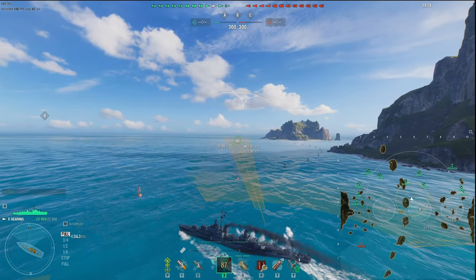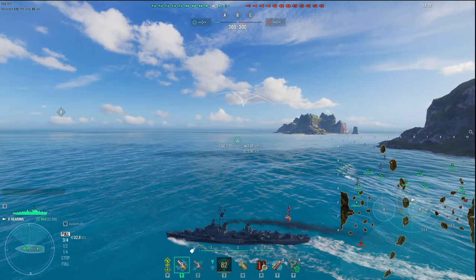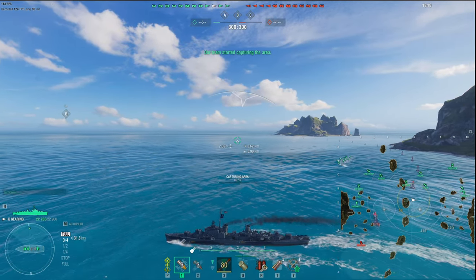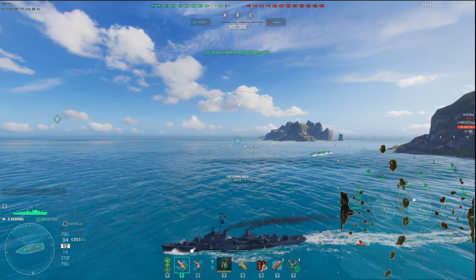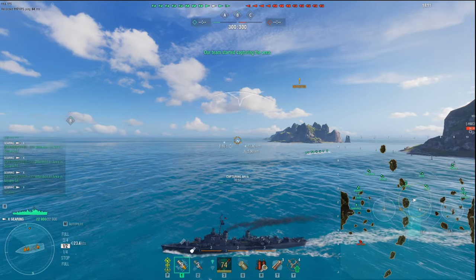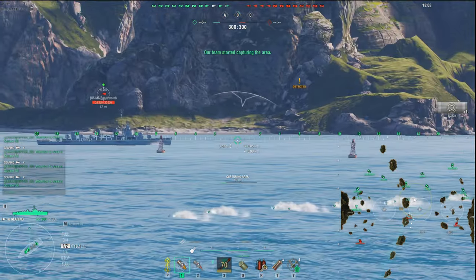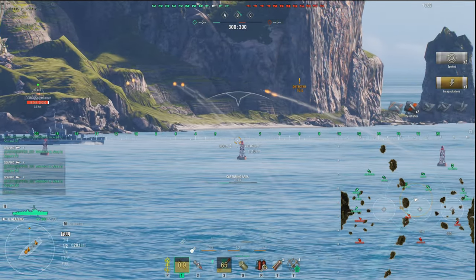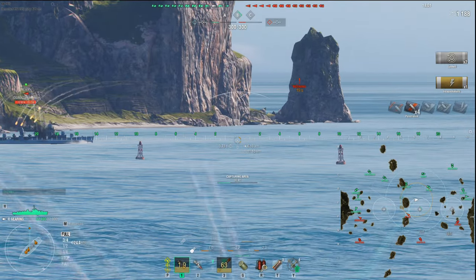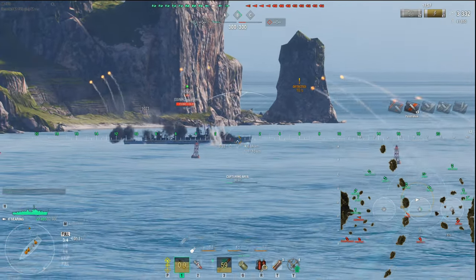The 127mm guns are your standard American guns shared with battleships and cruisers — basic American gun power. They're just enough to do what they need to do. Notice I'm also running RPF, giving me a first-look, first-kill ability where I'm literally keeping the guns in the direction I need them so I can get that first shot as soon as I get spotted.